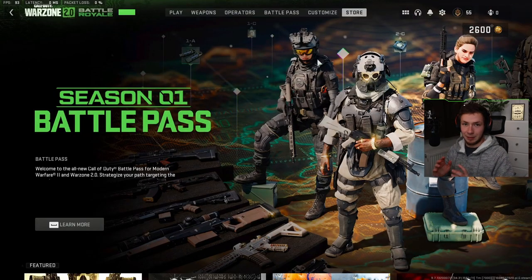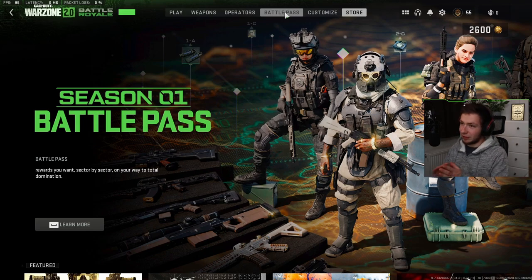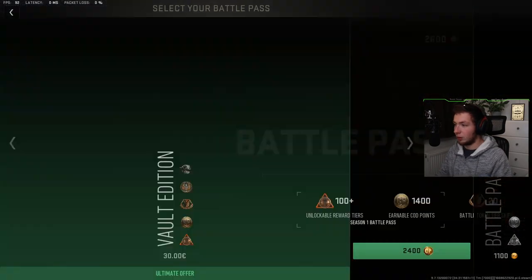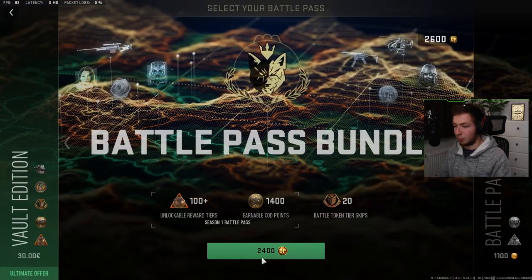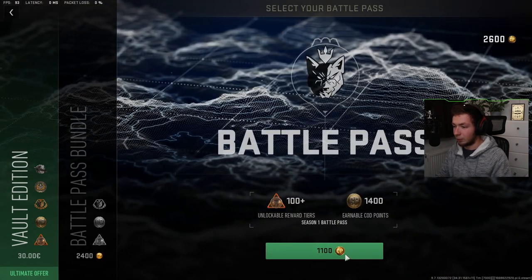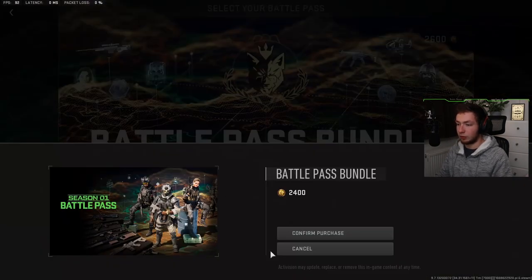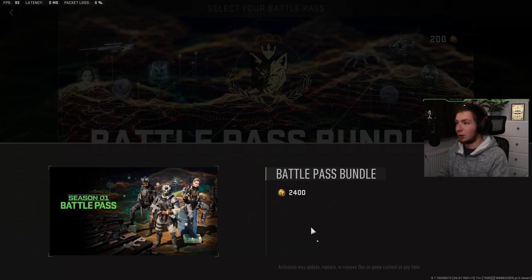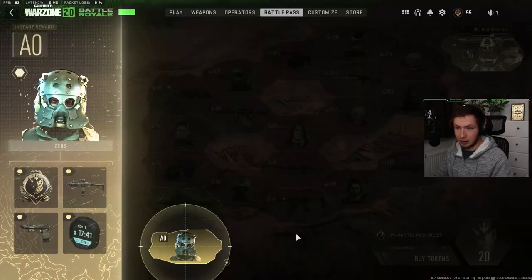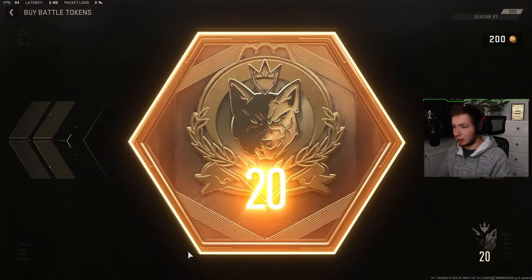Now we're getting to the juicy part: the battle pass. I'm excited for this because the battle pass has changed this time around. So I'm going to go ahead and buy the battle pass. There's the battle pass bundle with 2400 CoD Points, and then there's a normal battle pass for 1100. I'm going to get the 2400 just because I want to take a look at the stuff. And there we go — battle pass is now active.